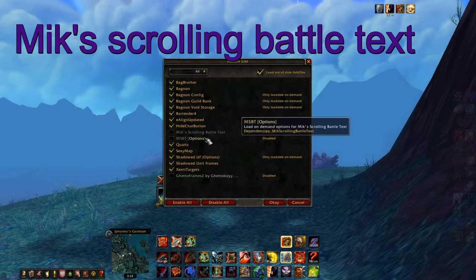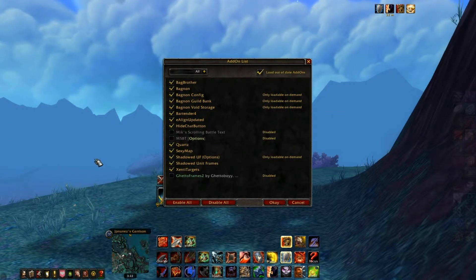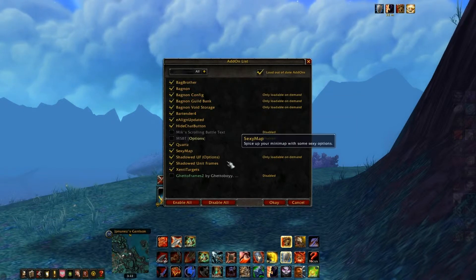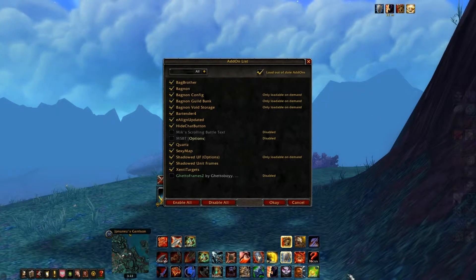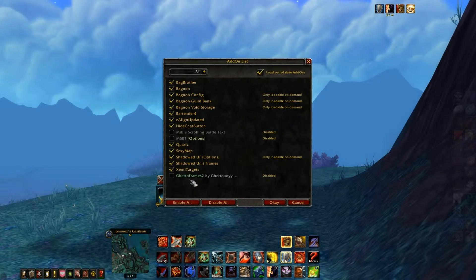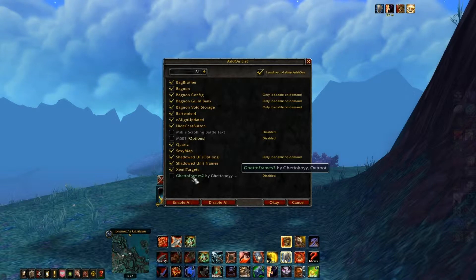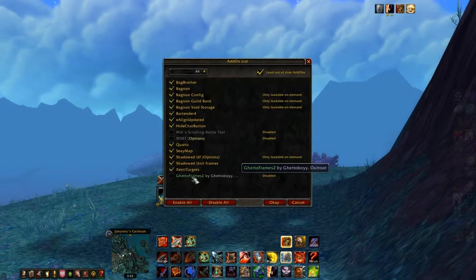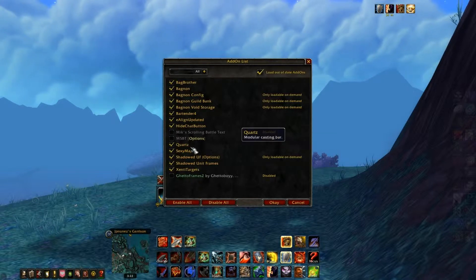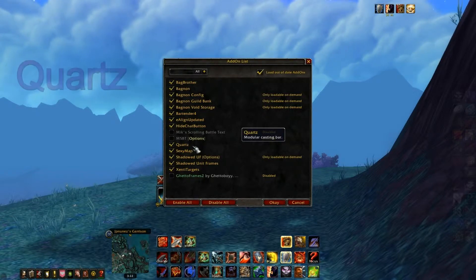I also wanted to use Scrolling Battle Text because I wanted to put the damage numbers down lower so it doesn't show such clutter on the screen. But it makes the same mistake that Ghetto Unit Frames does — when you're trying to get into a BG, the Blizzard UI disables it. So I don't like that and I just had to disable it. I'll delete it later on.